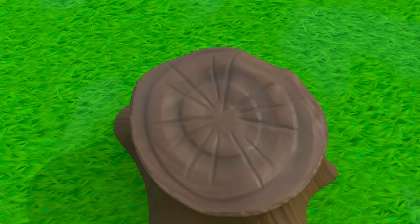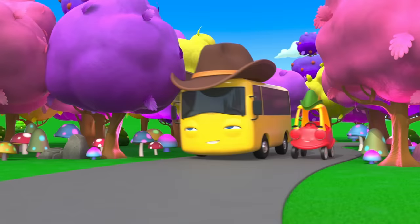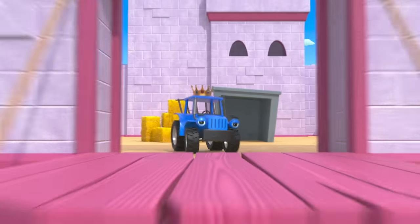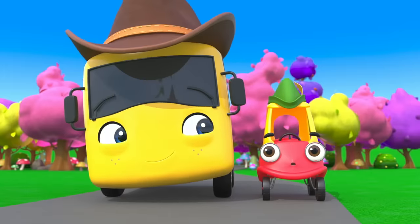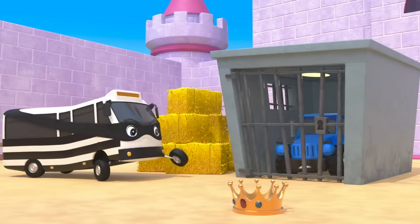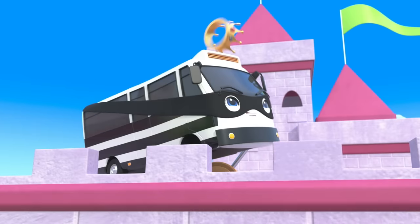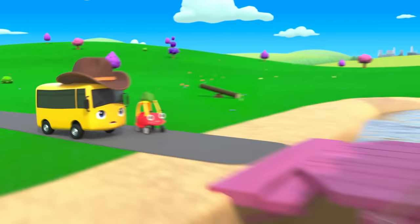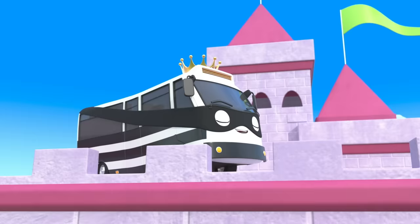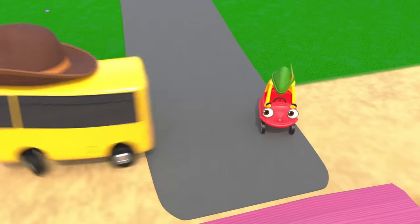Buster is telling Cozy Coop a story. Once upon a time, the adventurers Buster and Cozy were driving through the deep wood. They came to a castle where King Terry lived. They were very excited to see him. But then, the evil villain Bandit locked Terry in the jail cell and stole his crown. Buster and Cozy wanted to help, but Bandit shut the drawbridge so they couldn't get in. Oh dear! But then, Buster had a plan.